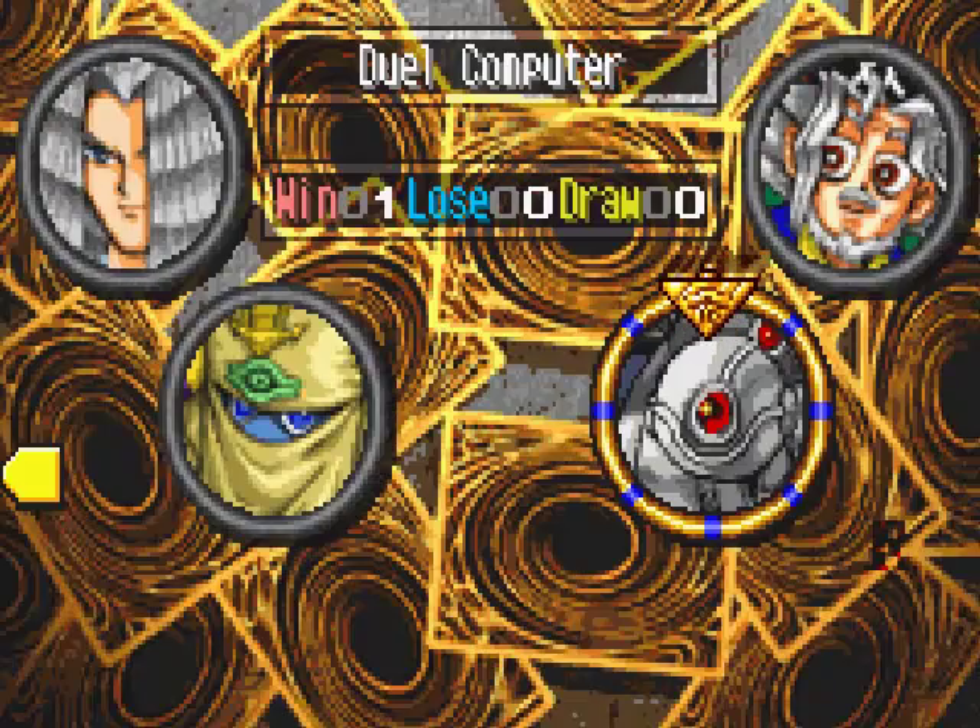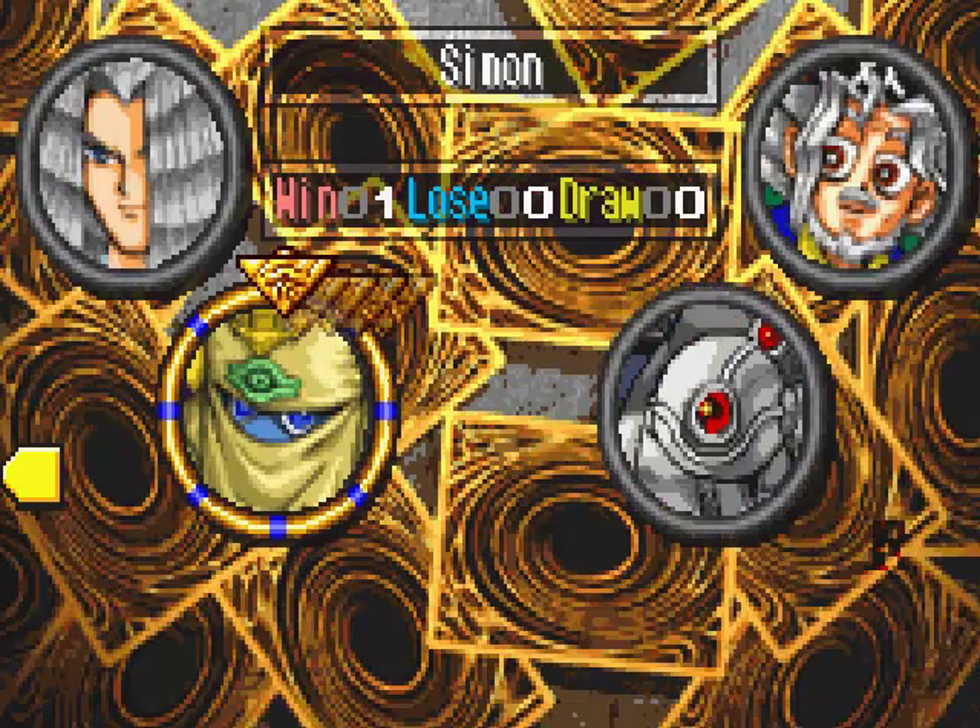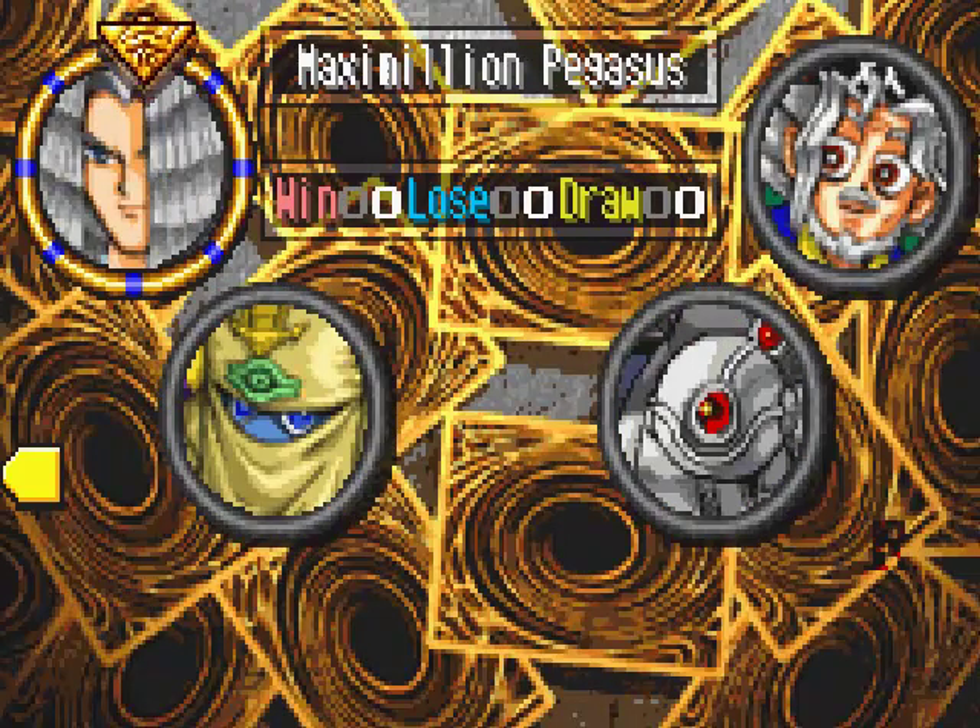And today, surprise! I unlocked Maximilian Pegasus after all, after having pulled the Bright Castle spell card in the last video. So if you want to unlock Pegasus, you can either pull the Toon World card or the Bright Castle card.